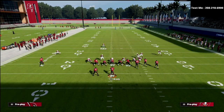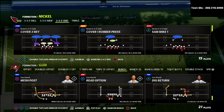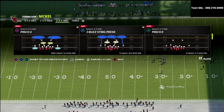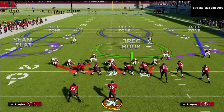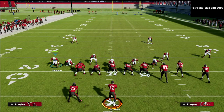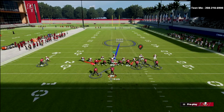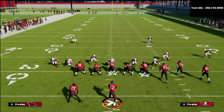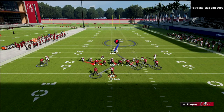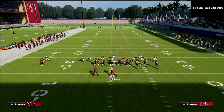Now, one other thing you can do is audible into this out of a cover — for example, come out in Sam Mike 3 Press and then audible into this if you want to. The reason you'd want to do that is it helps with your alignment, because you want this guy on the opposite side of the tight end — that's really what makes the blitz work very well. When you audible to Sam Mike 1 Press you get a slightly different look, and all you have to do is crash the D-line to the right for much faster pressure at the quarterback.